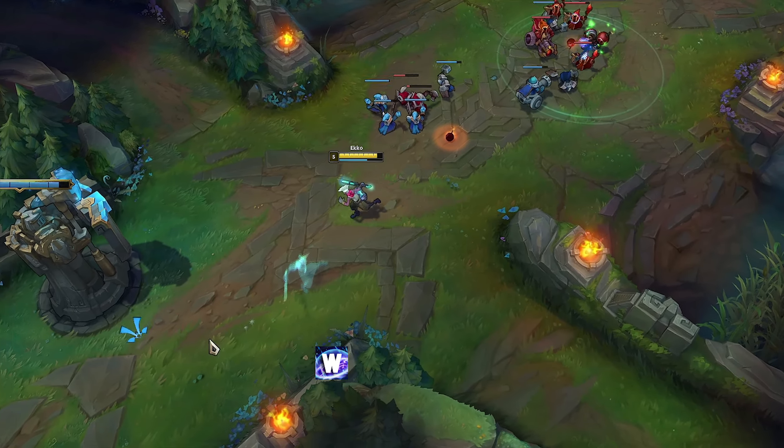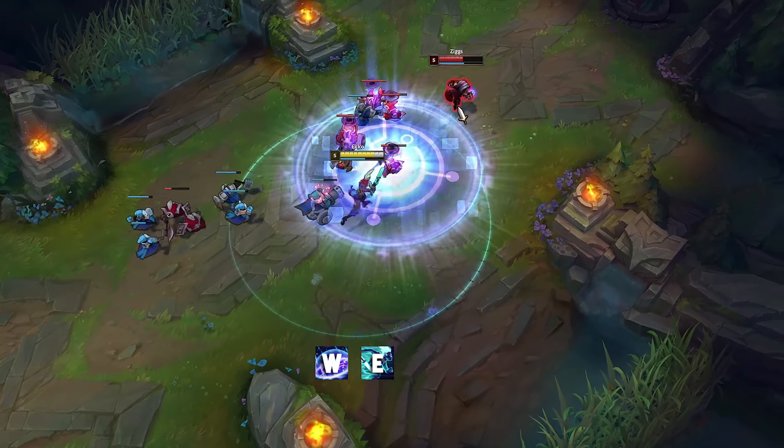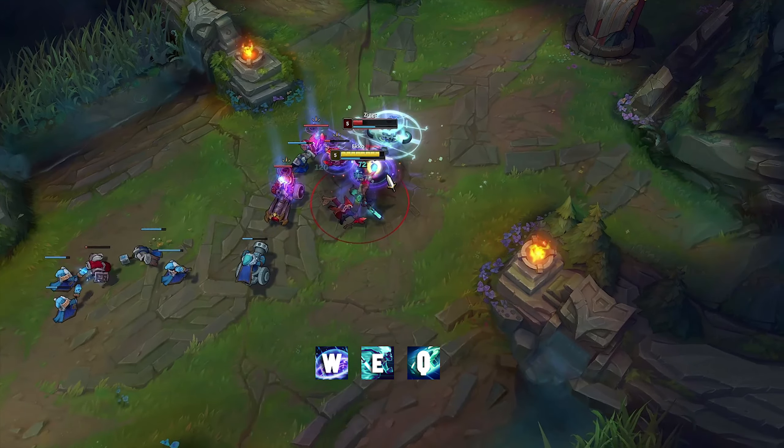When you hit level 3, the basic combo for trading is W, E, Q, auto attack.